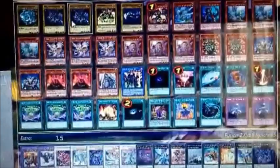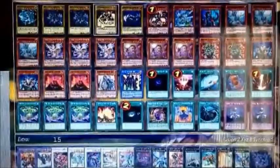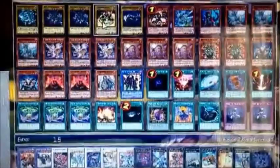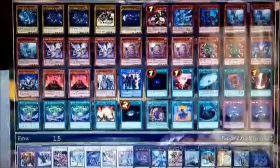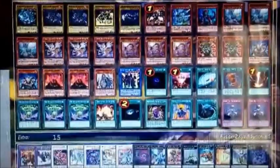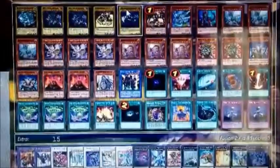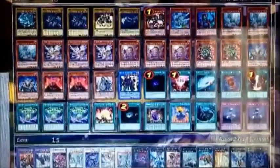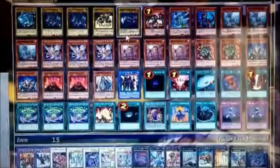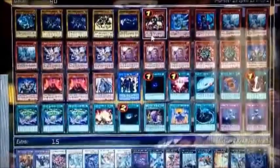I've got two Red Eyes because Red Eyes support came out and it's pretty good. Then I've got one Summon Skull because I need him to summon the Archfiend Black Skull Dragon. Then I've got one Labdorite so I can go into my Rank 6s or into Ultimaea with the Heretics. And then one Red Eyes Darkness, who's basically a staple in any Dragon deck.